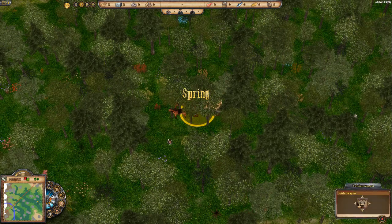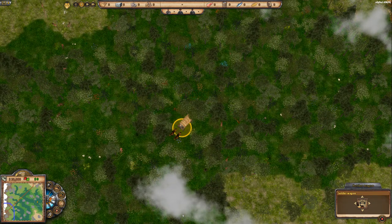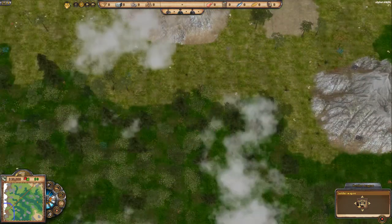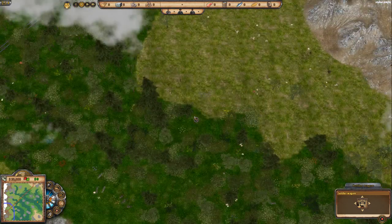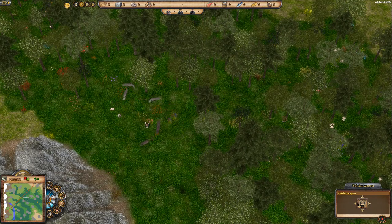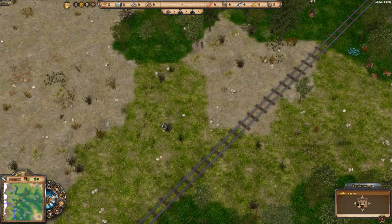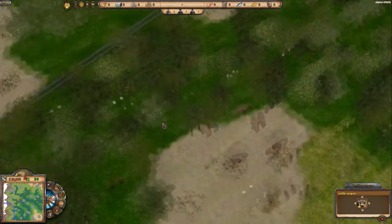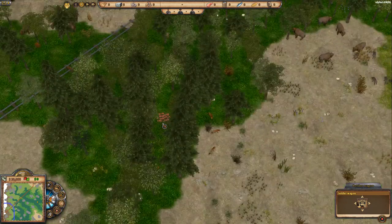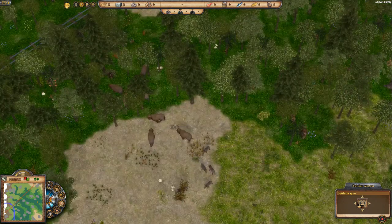Here we go — there's our little settler's wagon and here we are in our procedurally generated world. If we zoom out we get a nice view with clouds, mountains with coal or iron, plenty of wildlife — some friendly, some not. There's a nice little train line, though at this stage it appears to just be there for aesthetic purposes.